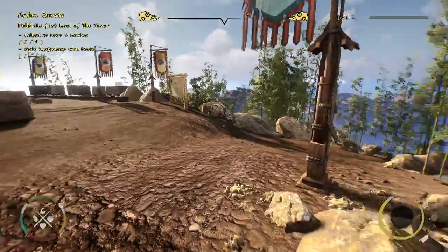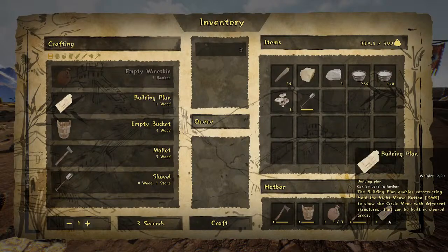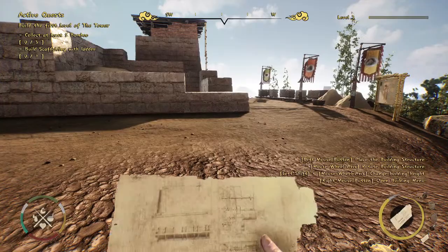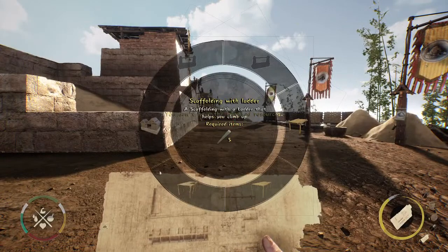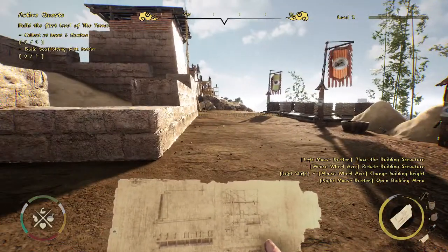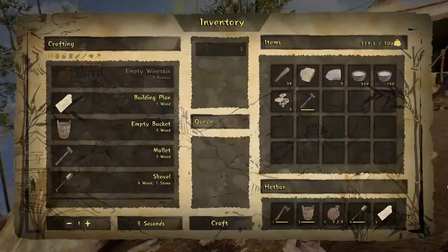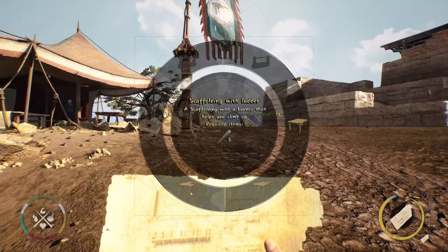You can switch elements in your hotbar and it also shows in the bottom right of the screen. The building plan is our tool that lets us place different objects in the game wherever we want — this is where our creativity comes into play. We can see we need five bamboo to place our first scaffolding, which will be really important to get up high and build the upper elements of the tower.